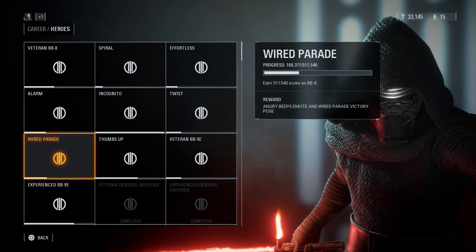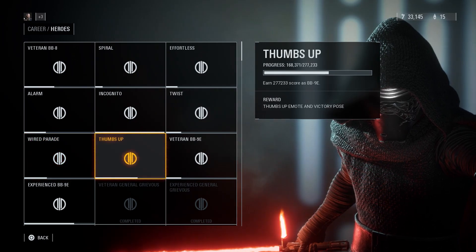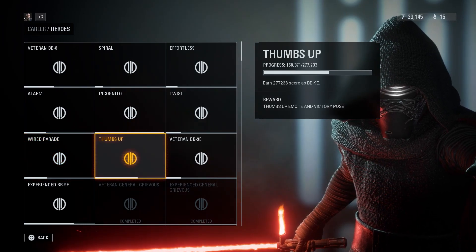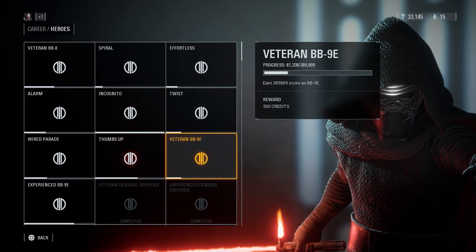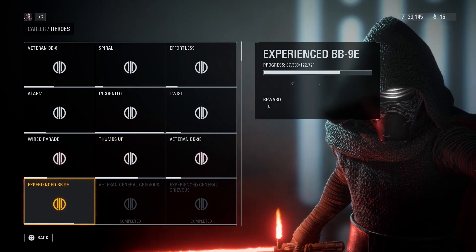If you want the Angry Beeps emote and Wired Parade victory pose, you have to get 511 and 540 scores as BB8. If you want the Thumbs Up emote, you have to get that much score. You guys get the point — I'll go ahead and put the details on screen.